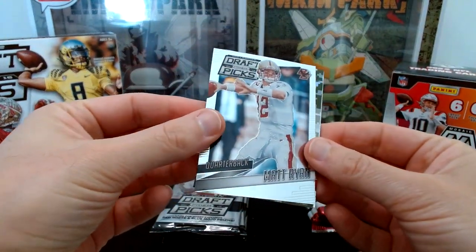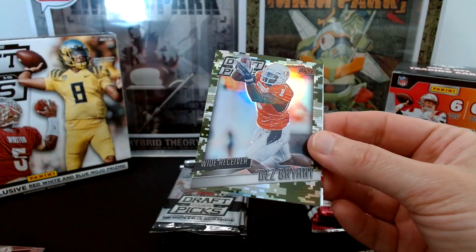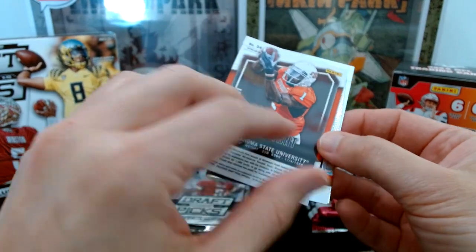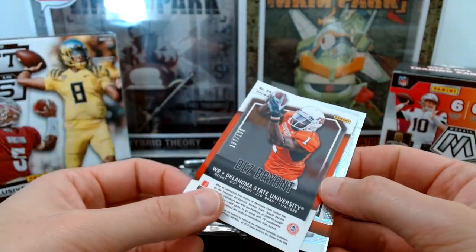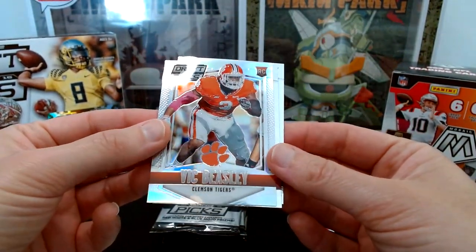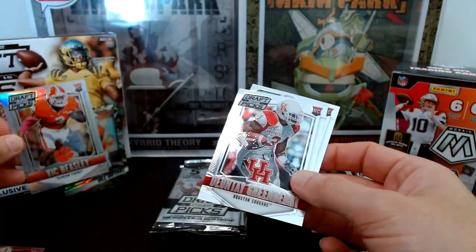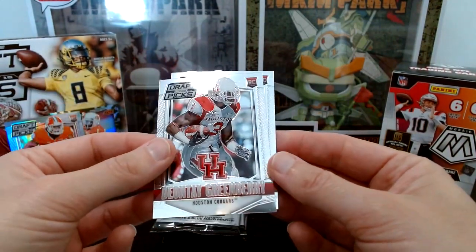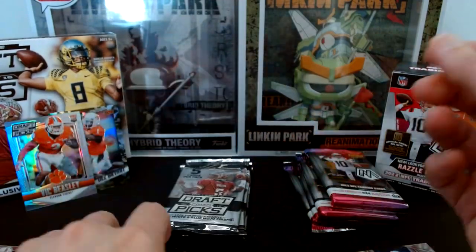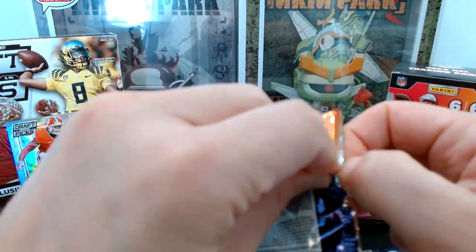Back to Prism pack two: Matt Ryan, and we have a camo parallel — it's going to be Dez Bryant, numbered to 199. Not bad, popular name. Behind that a Vick Beasley prism rookie card — very nice, Beasley is still in the league I believe. Then a Dionte Greenberry rookie and Amir Abdullah. I actually think that Dez Bryant camo may have swung things back to Prism.